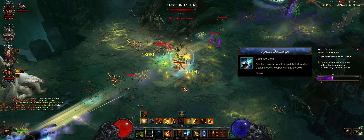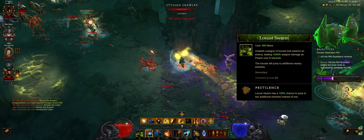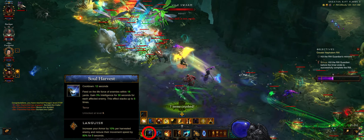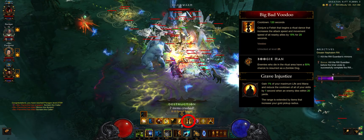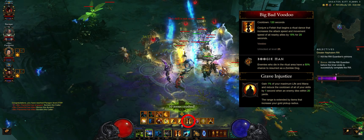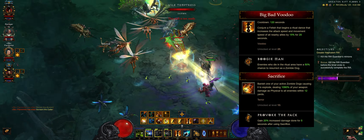The group speed playstyle is very simple and just spams Spirit Barrage. Make sure you cast Pestilence once per pack to spread it and keep your Soul Harvest active. Big Bad Voodoo should be active all the time due to Grave Injustice procs. The Boogeyman rune is used to spawn zombie dogs that are sacrificed for extra damage.